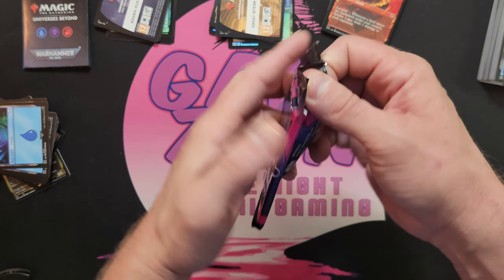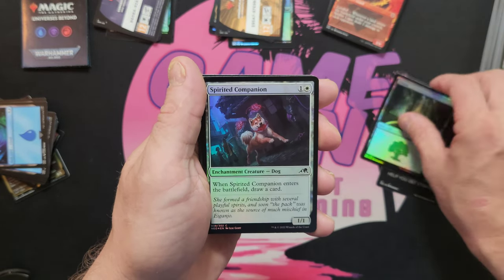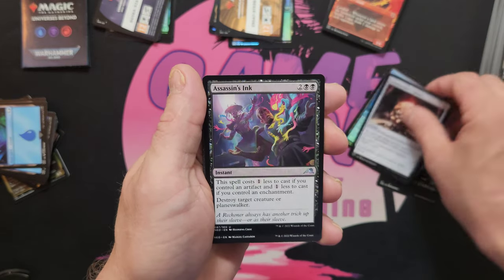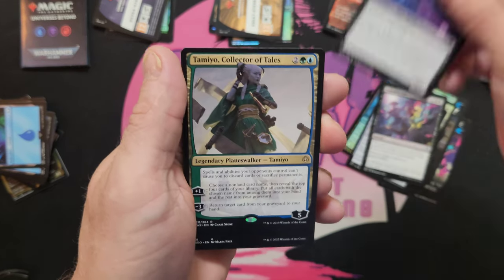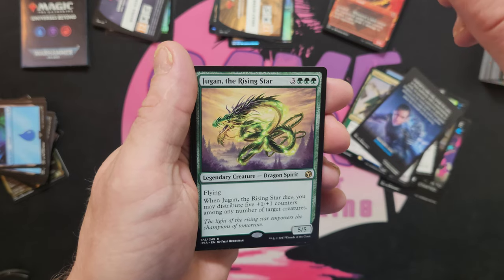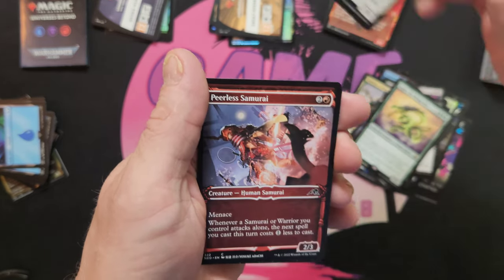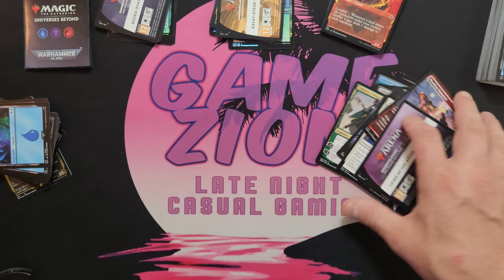The one I was really looking forward to — the Kamigawa welcome booster. Haven't opened one of these yet. Spirit and Companion — good for enchantment decks. Assassin link, Tamiyo — Shadow Walker, Tamiyo Collector of Tales — War of the Spark Tamiyo. Mikaito, Jugan the Rising Sun — pretty cool. Archon of Sun's Grace — all right.